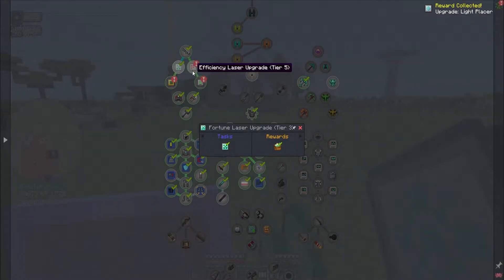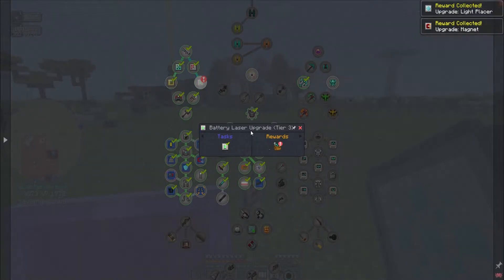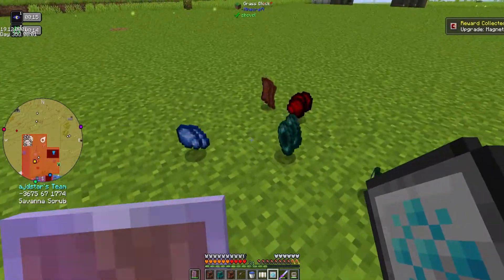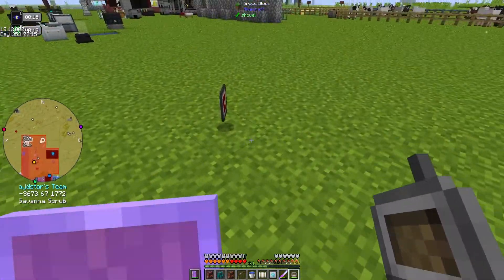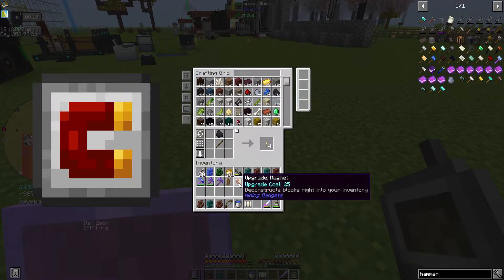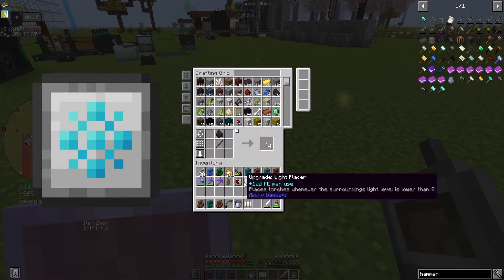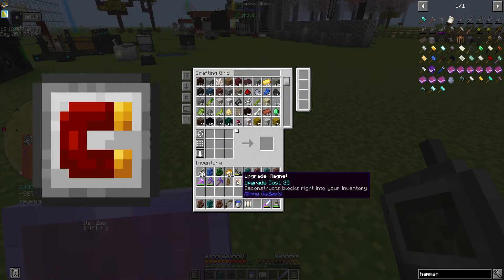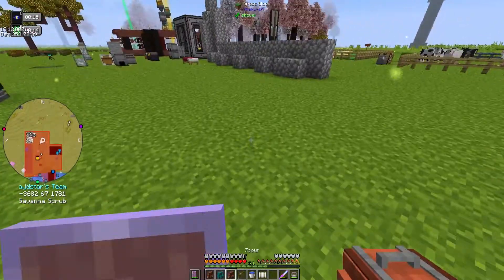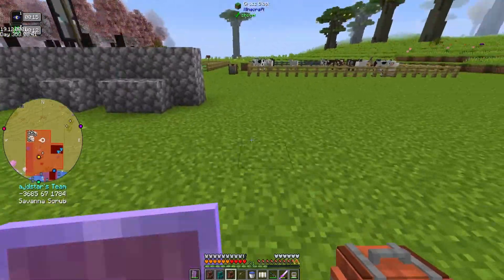Now let me redeem these. Probably one of the best redemptions so far — upgrade light placer, oh that's awesome! And magnetic magnet — these are very OP, I'm very happy with these.